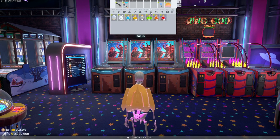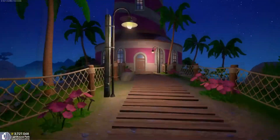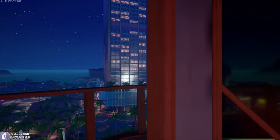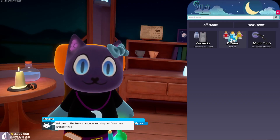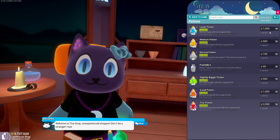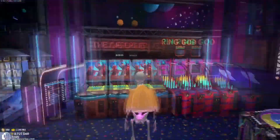Next, go into the Magic tab and select a Large Potion. If you don't know how to get one, they're located over by the lighthouse. Just go to the shop called The Stray and buy one there — it's under the Potions tab and costs 1000 units. Once equipped, you'll be double the size.